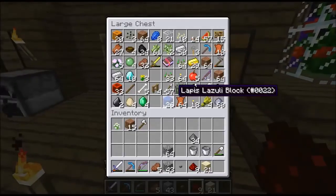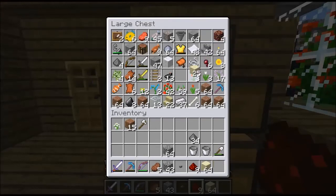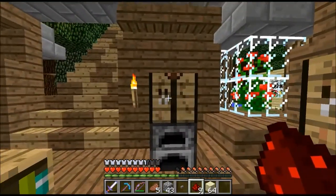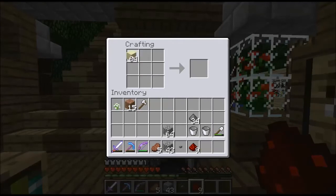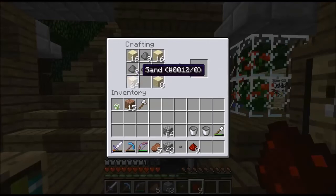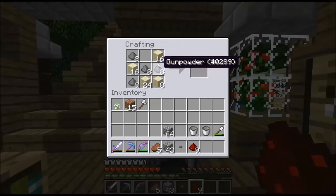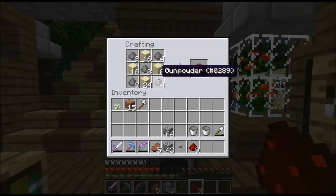I've gotten 34 gunpowder from just killing creepers when I was playing in this world. I have some sand, and I wanted to see if I have enough. Wait, is that not how you make it? Oh, I think it's the other way around. I might not have enough, but even if I don't, I still want to try this out and see what happens.